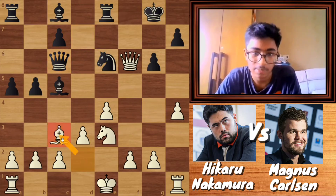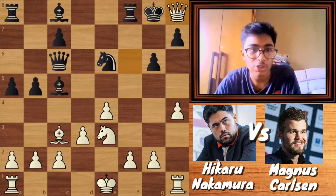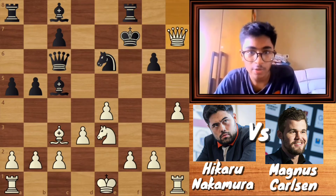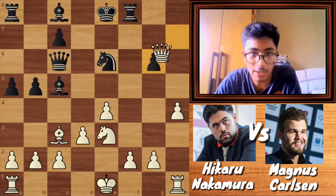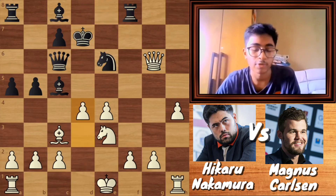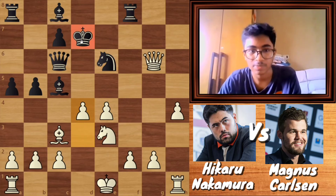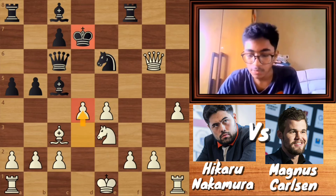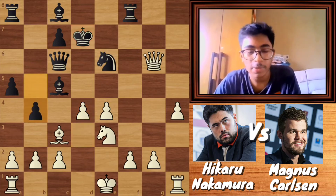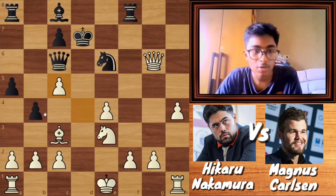But Nakamura went for bishop to c3, threatening queen to h8. Carlsen played rook f8, queen h8 check, king to f7, queen into h7 check, king to e8, queen into g6, king to d7, and now d4 — striking in the center as Nakamura knows the Carlsen king is in the center, so he will obviously break the center. After d4, Magnus played d4 to mix up the position, but Nakamura knows what he wants to do and played dxc5. After dxc5, Magnus Carlsen resigned the game.